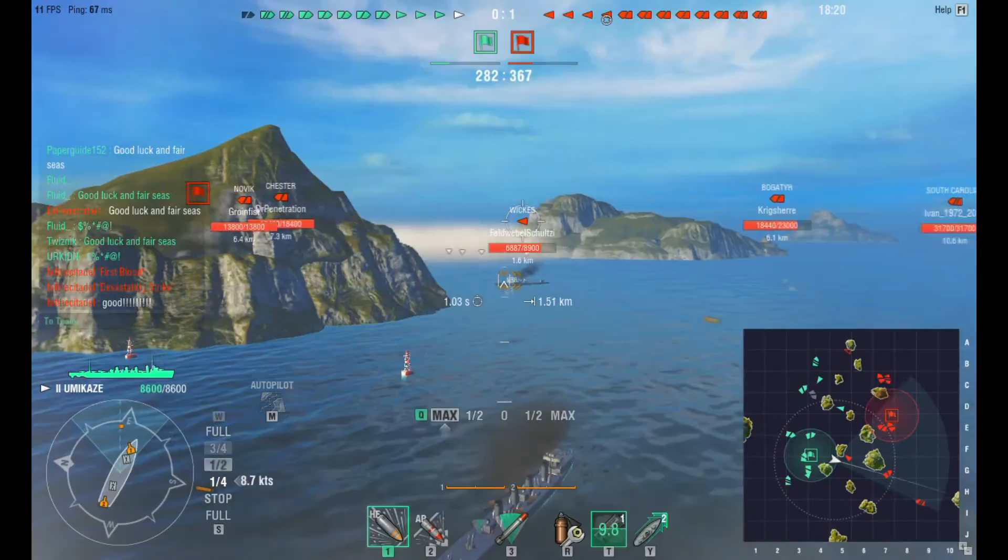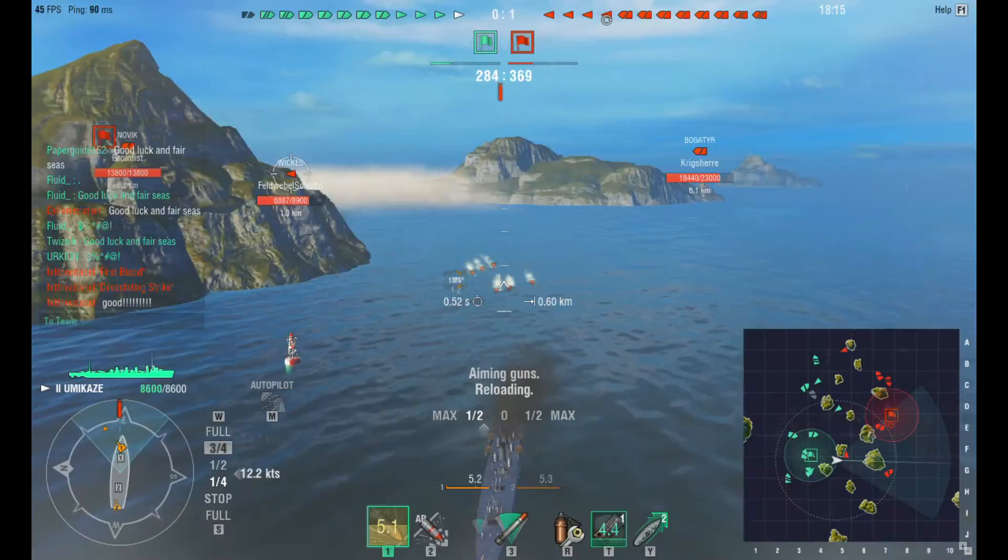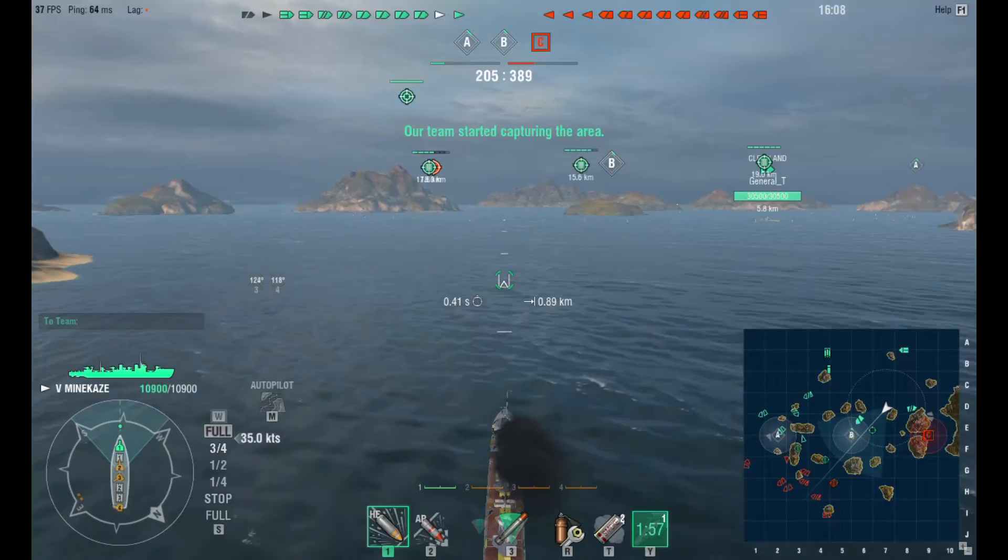As soon as you unlock destroyers, you'll instantly unlock the smoke generator, which stops detection of your ship once inside the smoke ring, while engine boost increases your speed by 8%. All of this is useful to keep a fragile ship alive.